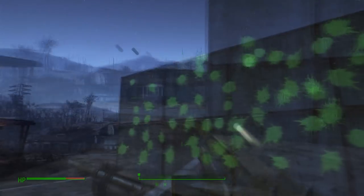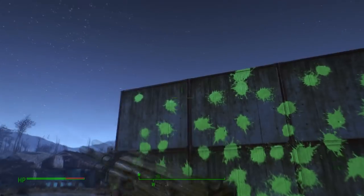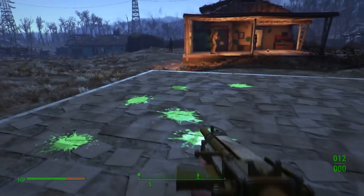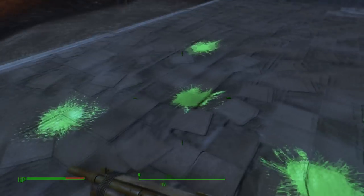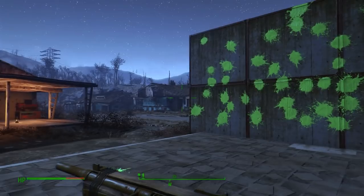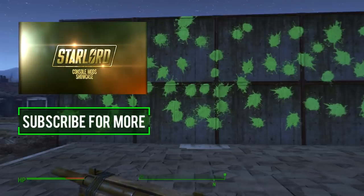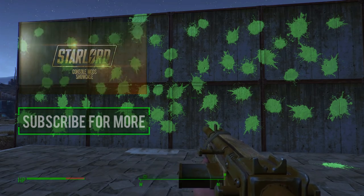I did not expect this when I got this weapon — being able to shoot glow-in-the-dark paintballs. Let me know what you think. Do you actually like this weapon? I will be making the mod if you guys want to see it, so please leave a comment. If any of you actually discover how to get this without using console commands, please let me know — I'd be really interested to make a little guide on it. That's pretty much it for today's video. I hope you enjoyed it; if you did, please leave a like. Until next time, I've been Starlord — see ya!